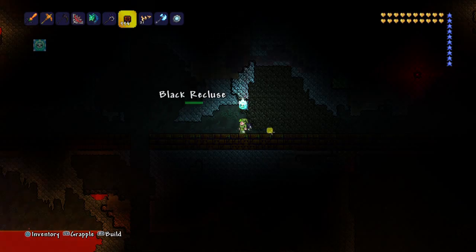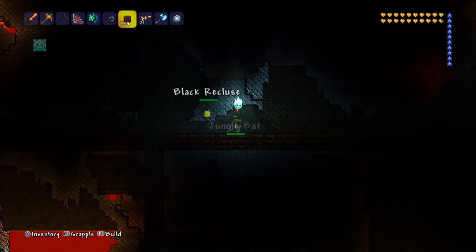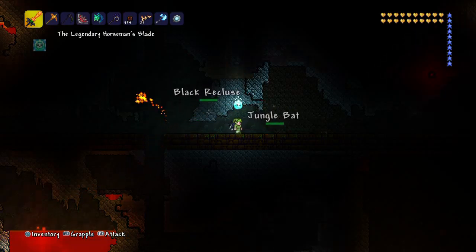Lay mud all the way down and clear enough room above so that I can walk on top of the mud. And actually there's a fourth thing — I need to get seeds to turn all that into jungle grass.